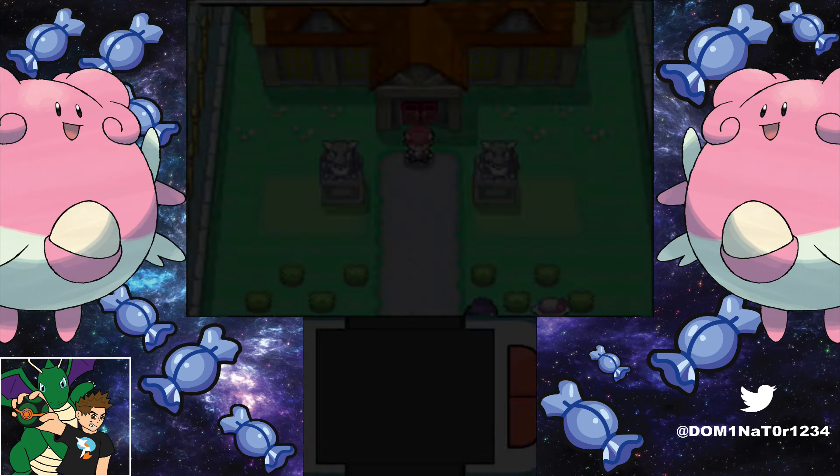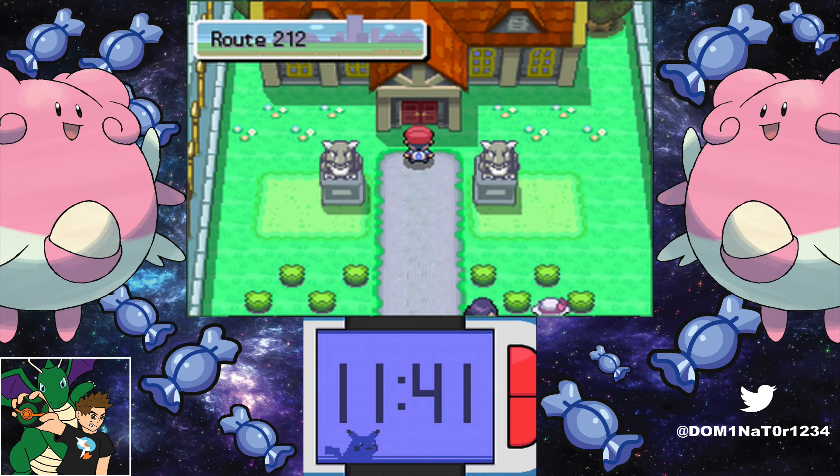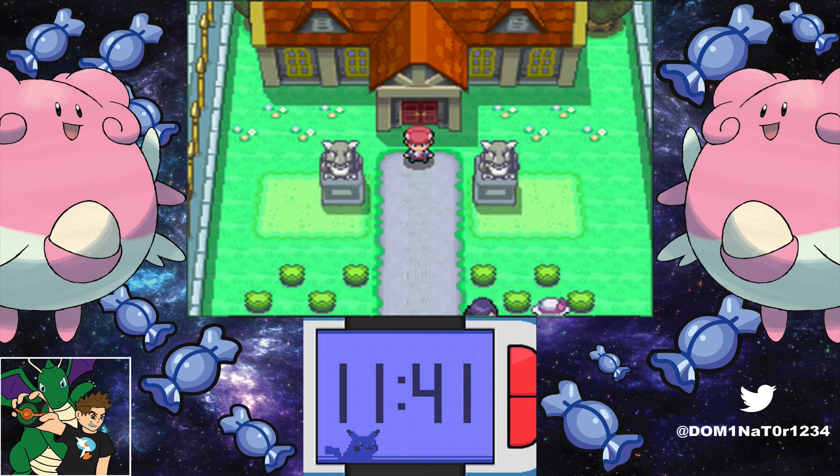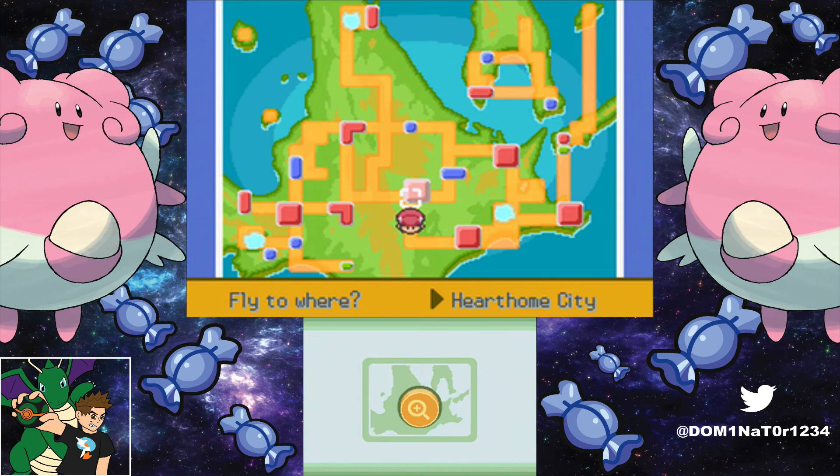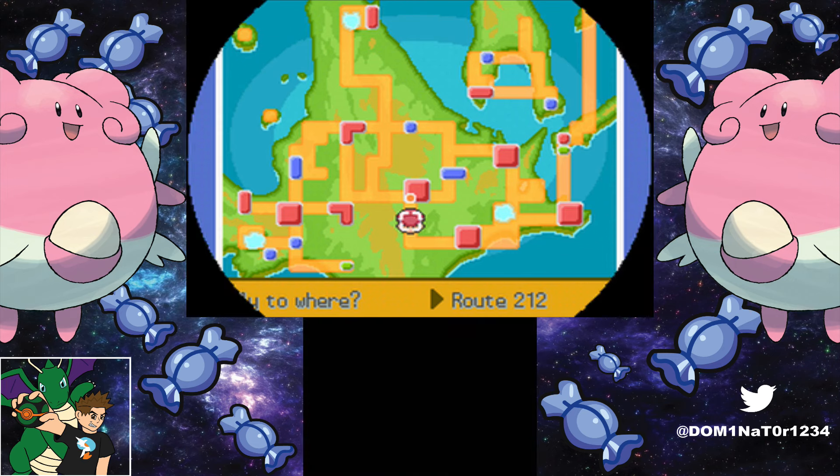Before I begin, I just want to say that this only works in Platinum version — you can't do this in Diamond and Pearl. So what you're going to want to do is come to the Pokemon Mansion. In order to get there, go to Route 212, right underneath Hearthome, and get over to the Mansion. Pretty straightforward.